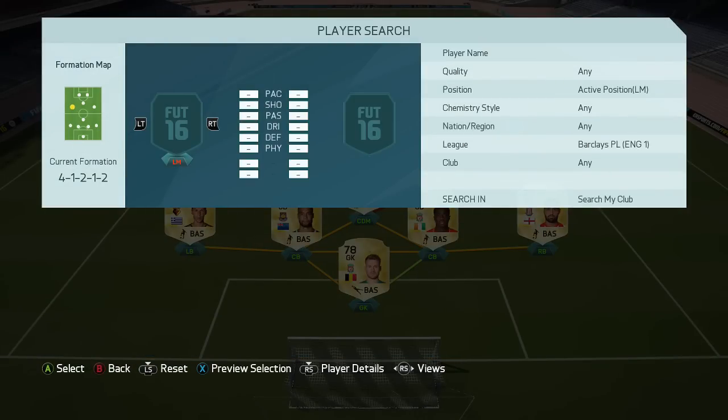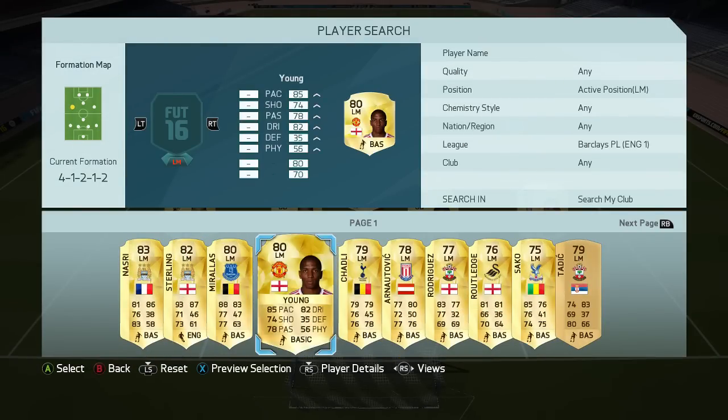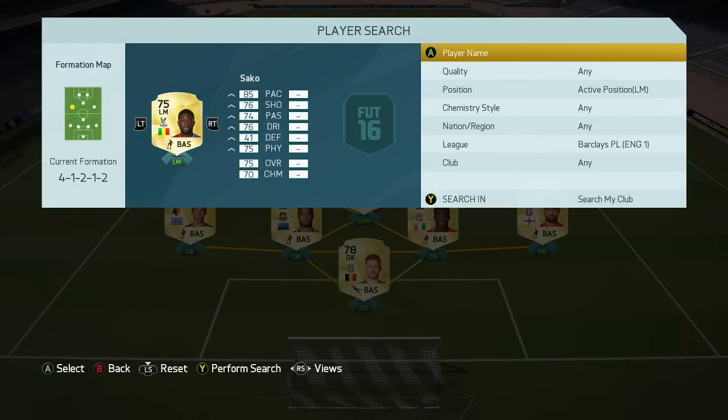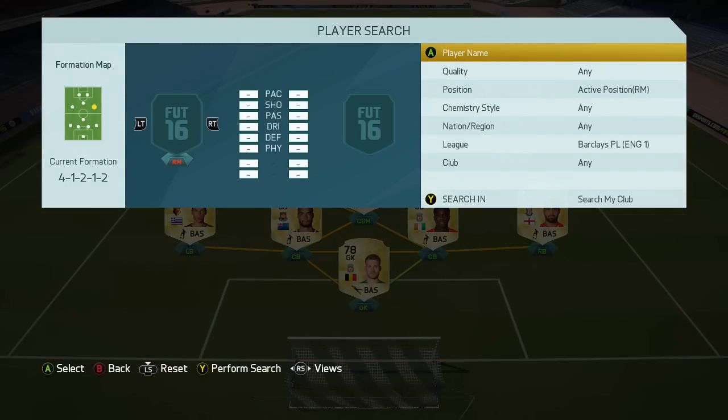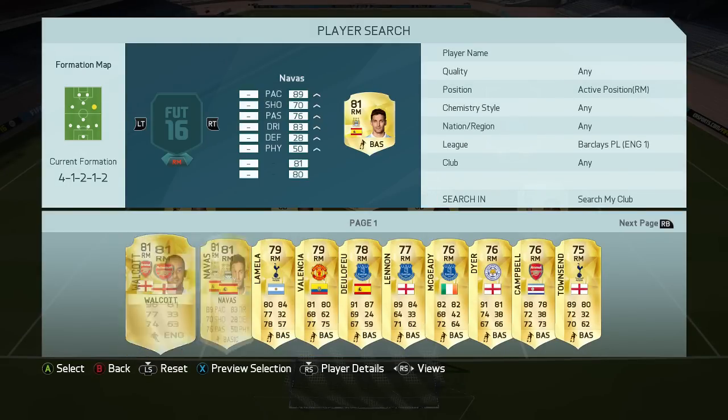Moving on to the left-hand side, we are going with Sako from Crystal Palace. Looking at the card stats, they are absolutely awesome — he has 84 free kicks, so arguably he's going to be your free kick taker for this squad. With 85 pace and 83 strength, he is going to be bombing up and down that left-hand side, and with the strength he won't have any problems in battles with your opposition's right-back. For the price of 1,700 coins, he is perfect for this squad.